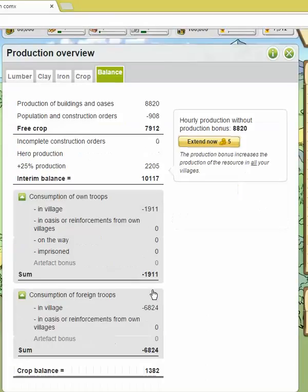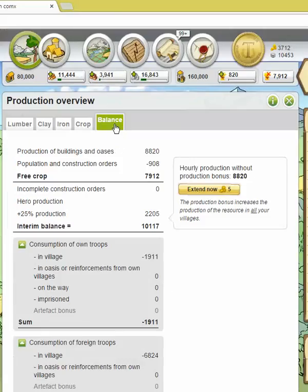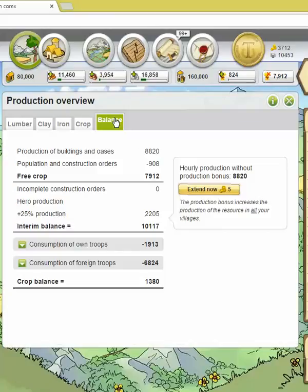It also will tell you how many are on the way, how many are imprisoned — so it's some really interesting information. If you have an artifact or a set of plans, and you have standing defense, when we ask you how much defense do you have, please go to your crop balance. The quick way to get there is by clicking this button here, which takes you directly to the Production Overview Balance tab.